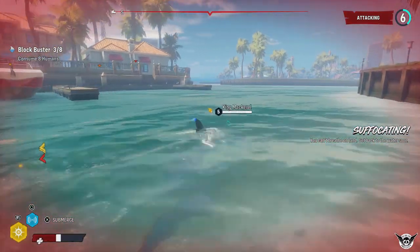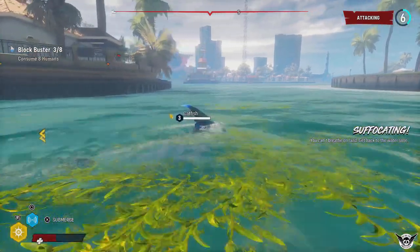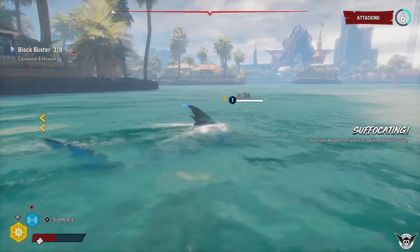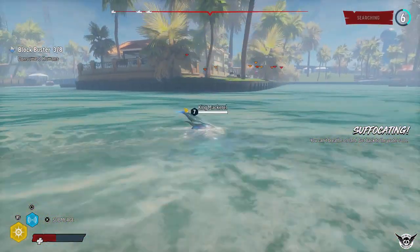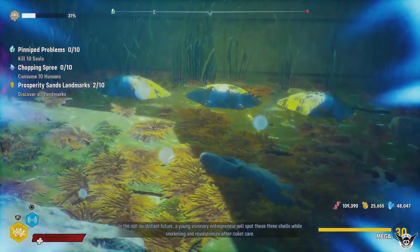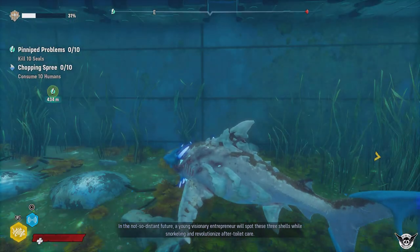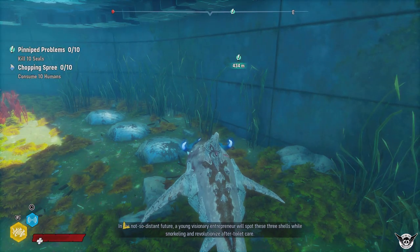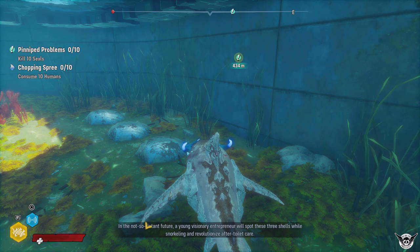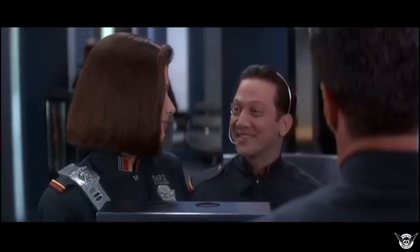There are a bunch of really funny references — one is the three seashells from Demolition Man, and there's the frozen banana stand from Arrested Development, among others. I don't want to spoil them, but a few actually made me laugh. The in-game narration quips: 'In the not so distant future, a young visionary entrepreneur will spot these three shells while snorkeling and revolutionize after-toilet care.' And then: 'He doesn't know how to use the three seashells.'